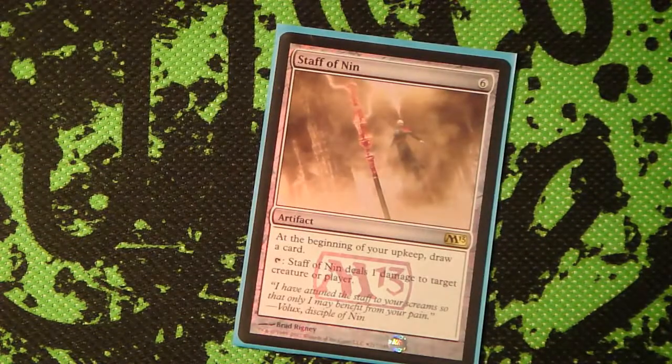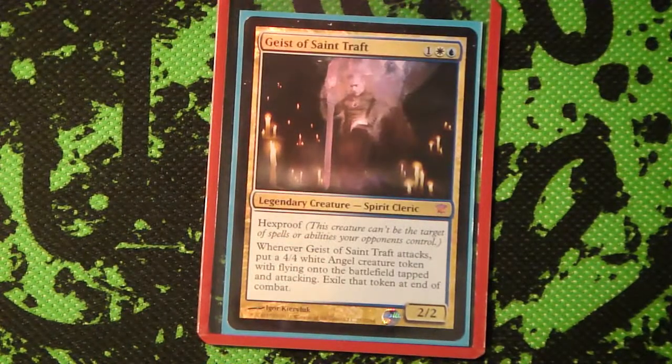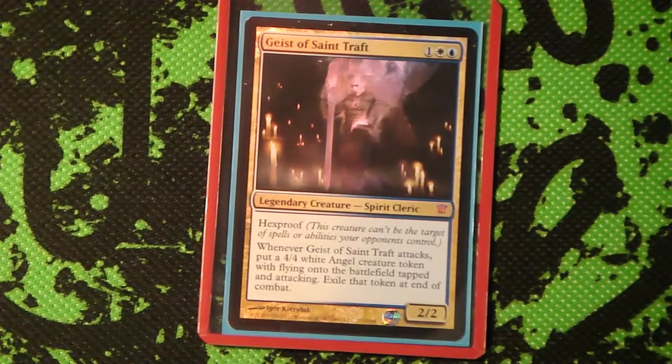The last card is Staff of Nin because it's just awesome - gives you some extra cards and can help deal an extra couple points of damage. So yeah, there's my Geist of Saint Traft Commander deck. I'll see you guys later - I'm working on a Jared one, so when I complete that one I'll show that to you. See you guys later. Peace.